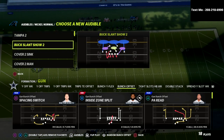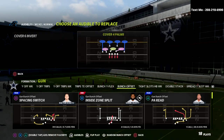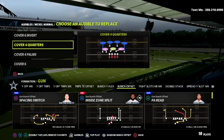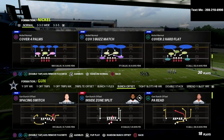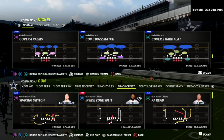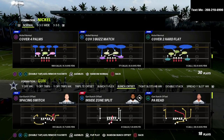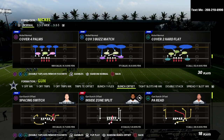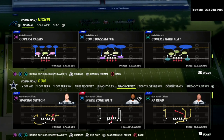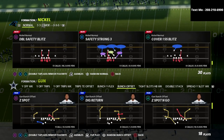Before we get into it, I have a full bunch guide available. The cool part about the bunch guide is that it's not just the Seattle bunch — I've actually broken down every major bunch route combo and concept, and you can apply that ebook to pretty much any bunch offense in the game. To get access, join the Patreon membership for just $10 a month. You'll unlock every single ebook and guide — currently we have 13 ebooks, five offensive and eight defensive. That's linked down in the description.